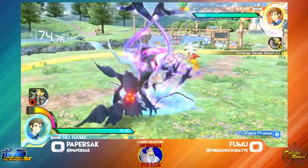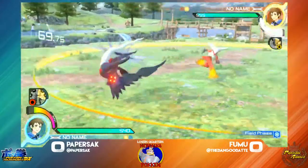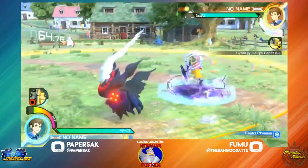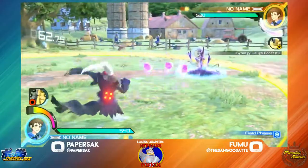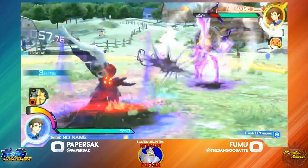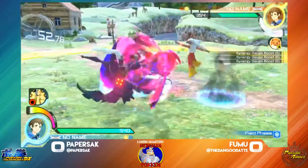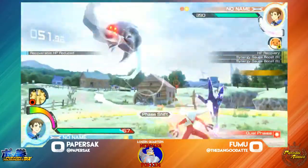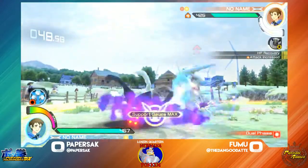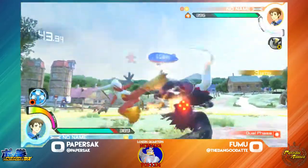Going to round 3 now. Paperstack just throwing out all these projectiles and letting loose all these traps. Fumu slowly working his way in, just having to walk and shield. I like how Fumu isn't jumping too much, because those hands can really just knock you straight out of the air. That Tatsu's going to work out. Fumu just waiting out, standing at a safe range, just waiting for his chance to use that Tatsu — get in, win the field phase, hopefully get some momentum.